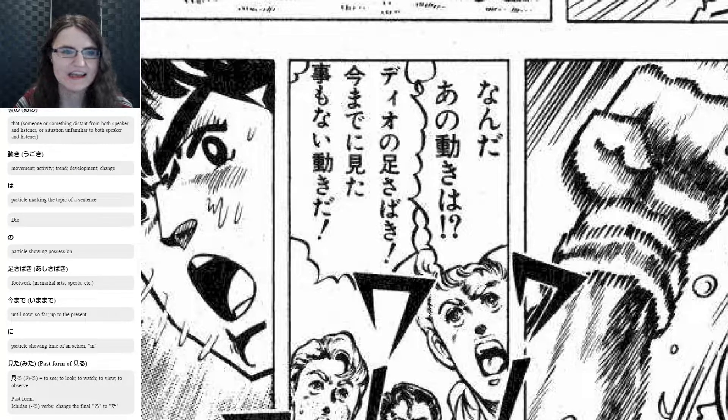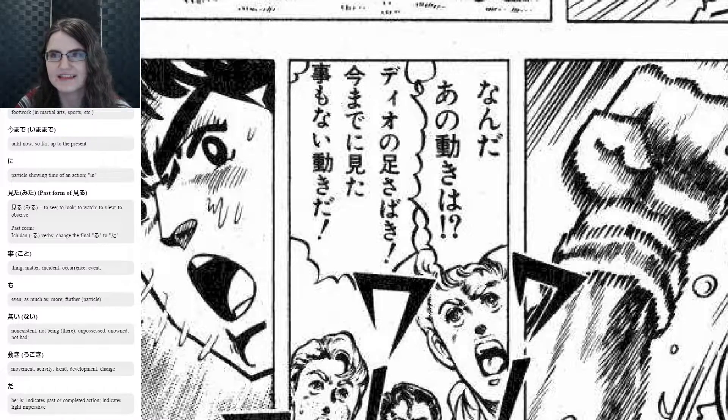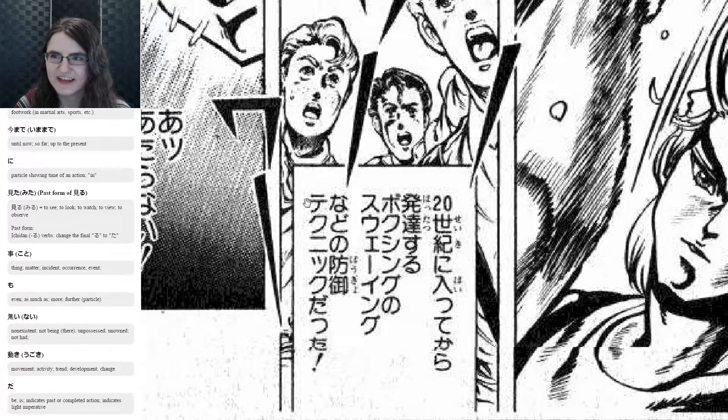So 今まで — that means 'up until now' or 'to this time.' に shows the time or location. 見た is the past form of 見る, 'to see' or 'to look at' — that's an ichidan verb, so ru becomes ta: 見る becomes 見た. Then こともない — こと is 'a thing' or 'an event,' も is 'even,' and ない is 'not' or 'non-existent.' 動き again means 'movement,' and だ is declarative. So 見たこともない動きだ — all together means: 'Movement I have never seen before' — they're super impressed.